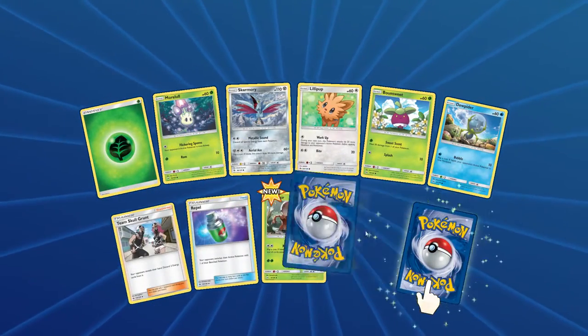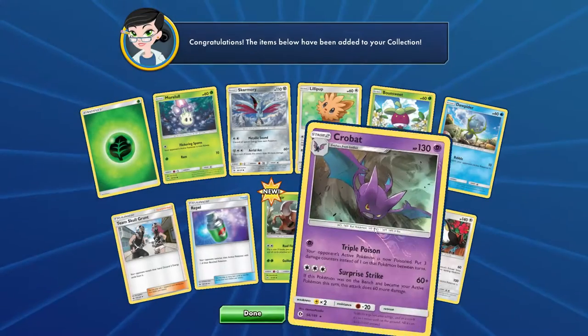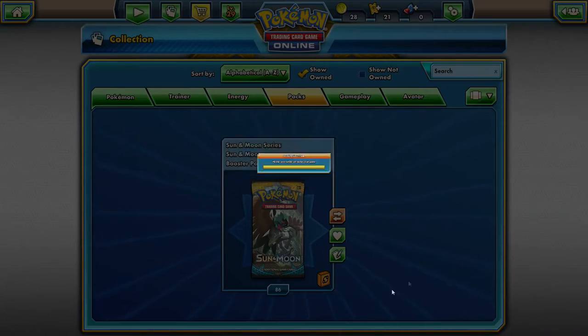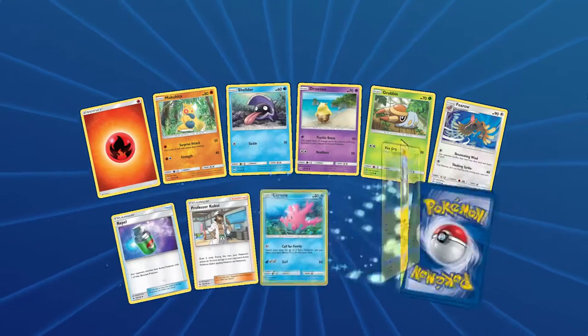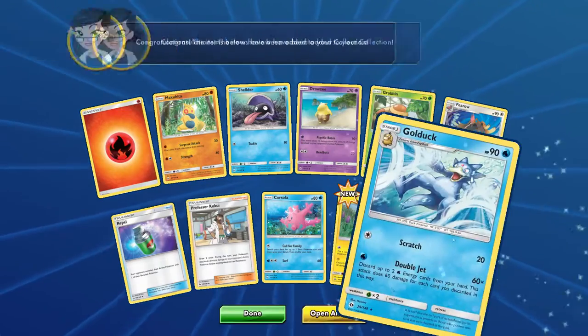I'm pretty positive there's a Kukui Full Art. Crobat too — nice! Finally, we get a Crobat in Standard format so we can use Crobat Break in Standard. I might make a deck on that in the future — gotta get the Crobats first. Pretty sure there's a Full Art Kukui. I guess we can check real fast — yes, there is! I want the Full Art Kukui. Kukui is a very usable support card that a lot of people are running.